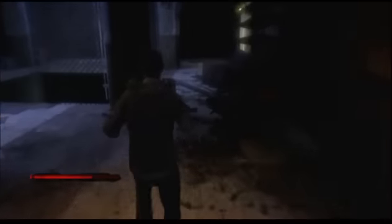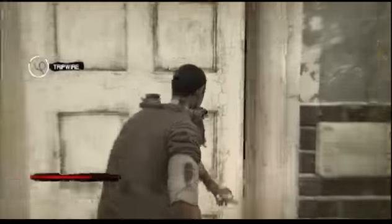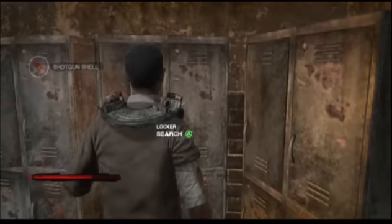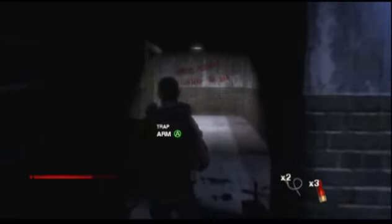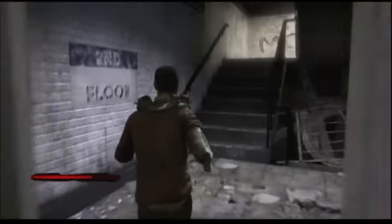Got to go up those stairs, but let's just make sure we have everything in the area. Obviously, you want to disarm traps — preferably with your hands. Don't disarm them with your face. Okay, let's head upstairs and see what all the hubbub is.